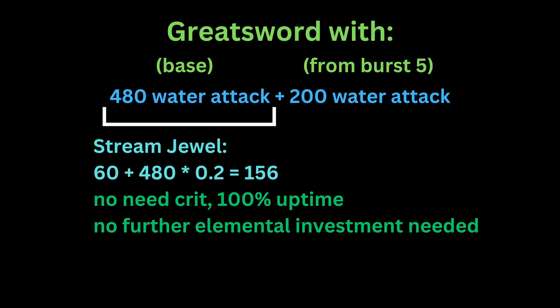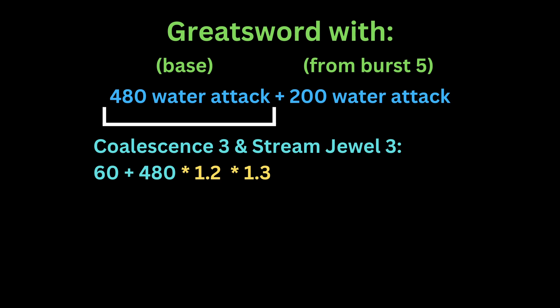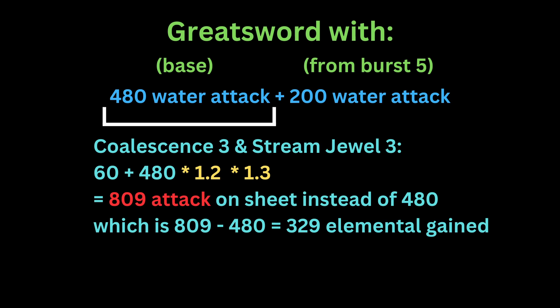As an extra note for damage calculation, if you have both coalescence 3 and stream jewel 3, the percent multiplier for elemental damage is multiplicative, making the bonus more effective.